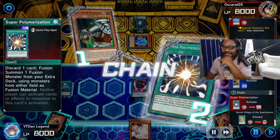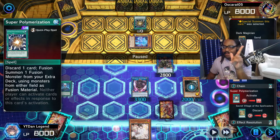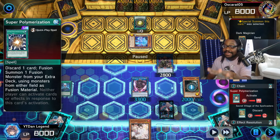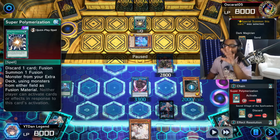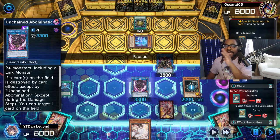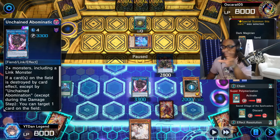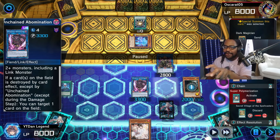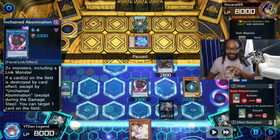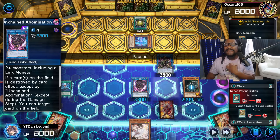Sun Tzu, you gotta know your opponent. This guy literally does not know what he's doing right now — he's playing weird because King Tiger Wangu and Unchained Abomination are controlling the board. Because of this combination he's playing weird, so he's going to lose because he's going to misplay. He's now playing my game — the game of destruction.